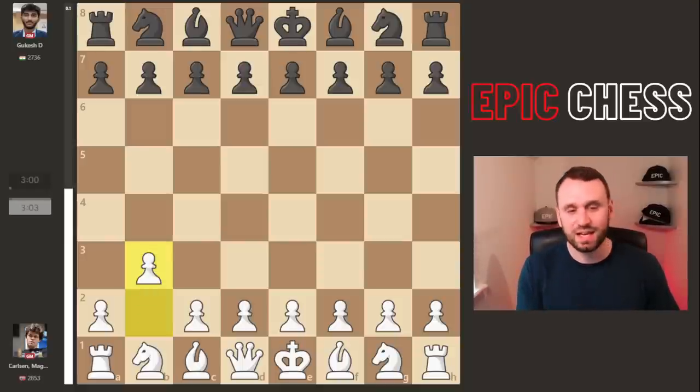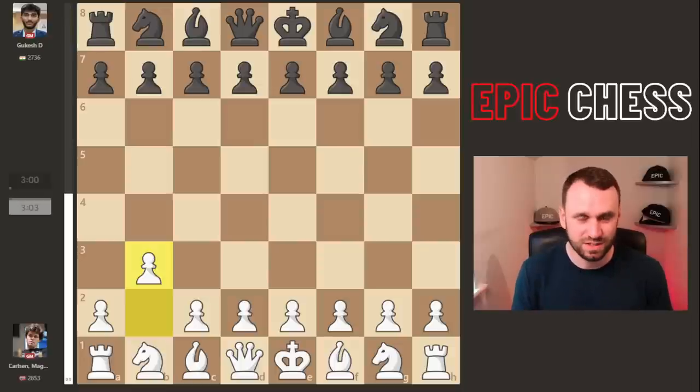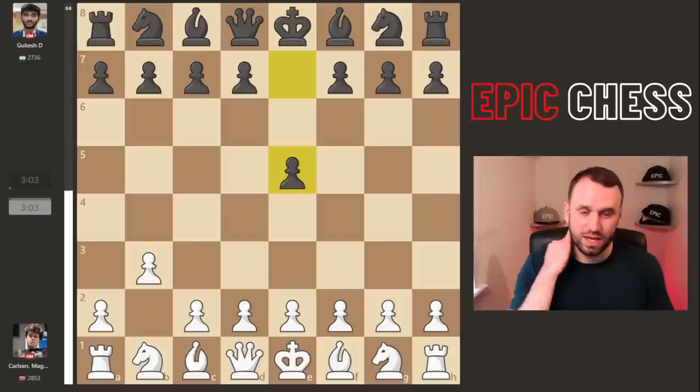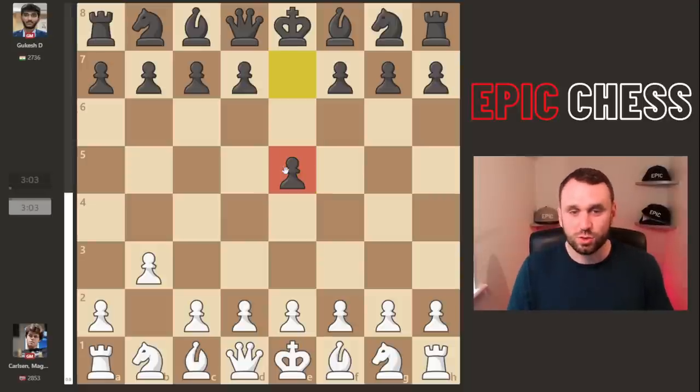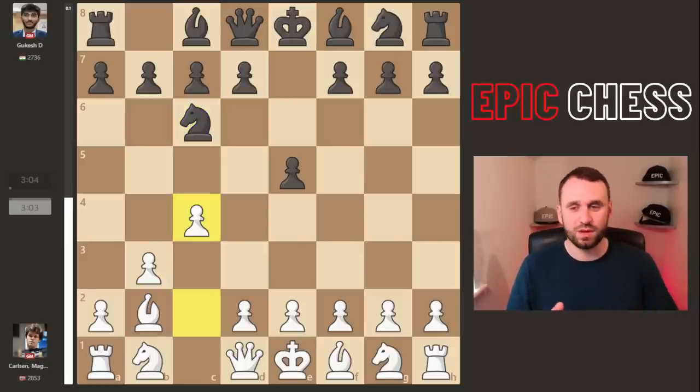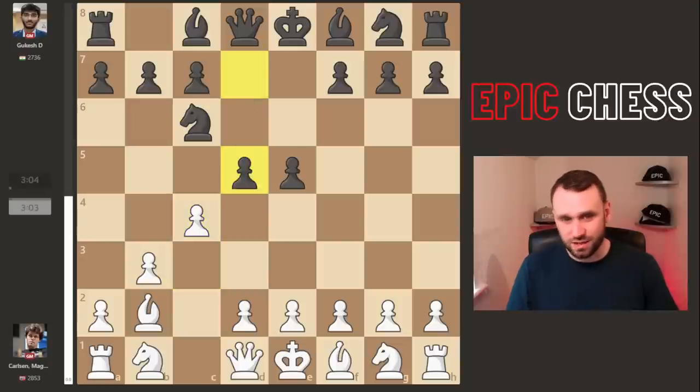Magnus kicks off with b3. Stick around because not only do we see some craziness in the opening, Magnus does some Houdini-like stuff to escape a crazy pawn structure and then we get the most insane pawn race. Gukesh goes e5 on the board — one of the classic ways to already blunt the bishop. The pawn's attacked, it's defended, and now c4 sets up a Sicilian but with colours reversed. And now d5 — not the main move by miles.